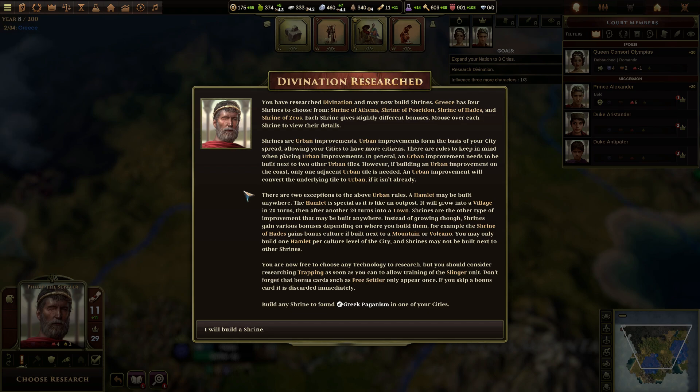However, if building an urban improvement on the coast, only one adjacent urban tile is needed. An urban improvement will convert the underlying tile to urban if it isn't already. There are two exceptions: a hamlet may be built anywhere. A hamlet is like an outpost — it will grow into a village in 20 turns and after another 20 turns into a town. Shrines may also be built anywhere, and instead of growing, shrines gain various bonuses depending on where you built them. For example, the Shrine of Hades gains bonus culture if next to a mountain or volcano. You may only build one hamlet per culture level of the city, and shrines may not be built next to other shrines. You are now free to choose any technology to research, but consider trapping as soon as possible to train a slinger unit. Don't forget that bonus cards such as free settler appear once.